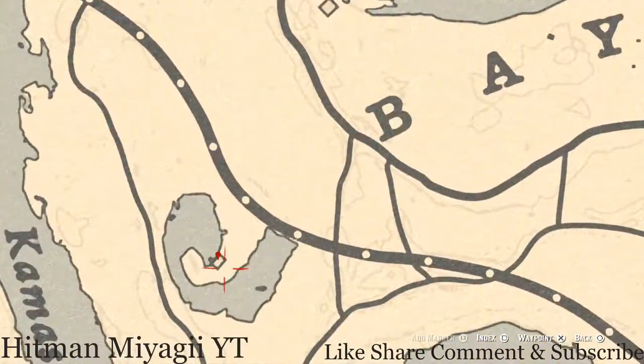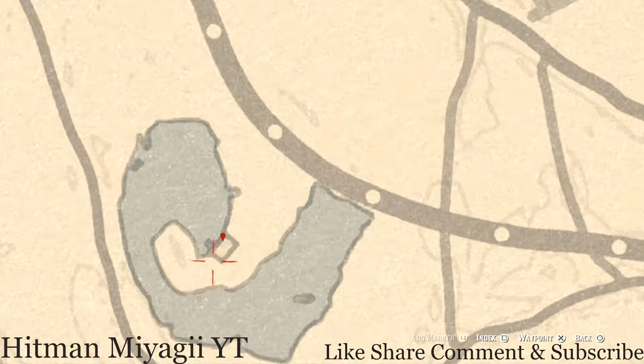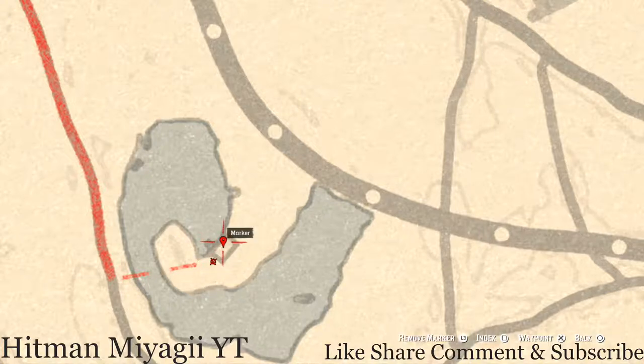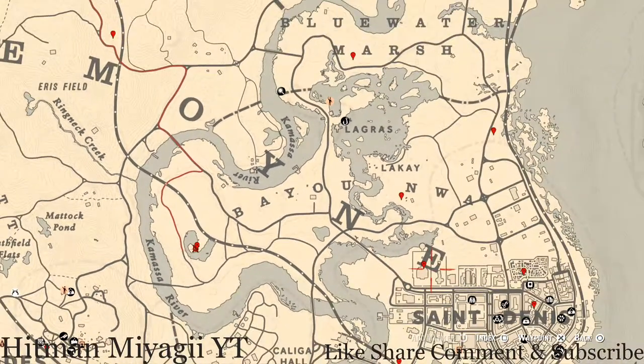At the next marker, there are two things behind the house. Pull out your metal detector and you will dig up a random lost jewelry piece — I cannot tell you which one. Inside the house or shack, there is a King of Swords tarot card on the table to the right when you walk in — it's over there with all the candles and stuff.